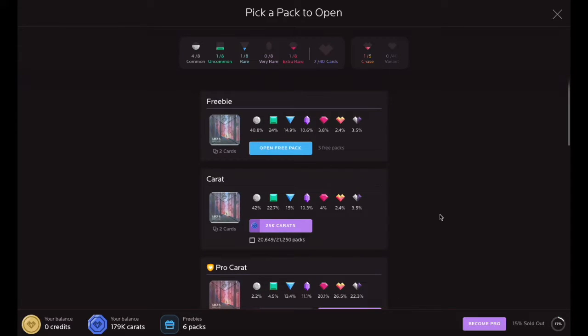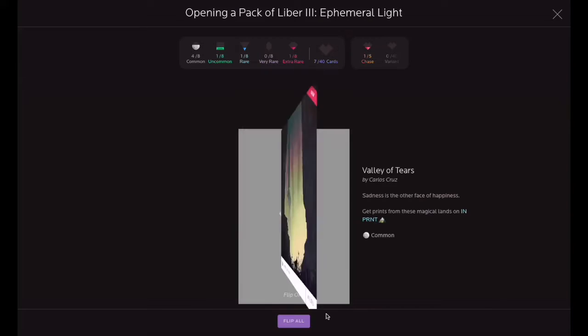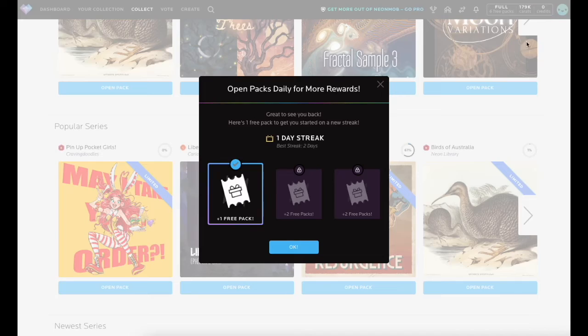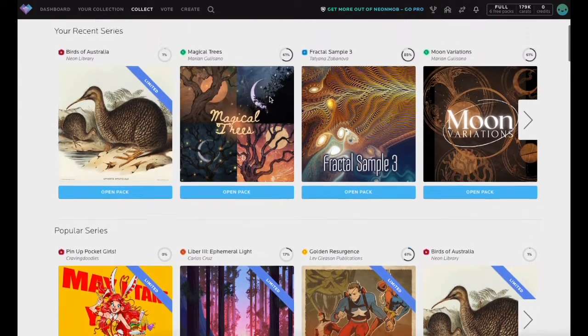Click Open Free Pack here to obtain cards from this series and add them to your collection. Continue to open packs to collect cards. Collect all the core cards to complete a series. Complete series to receive rewards and bonus freebie packs.